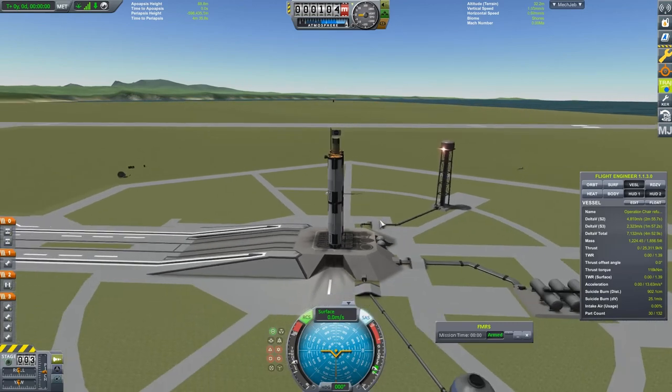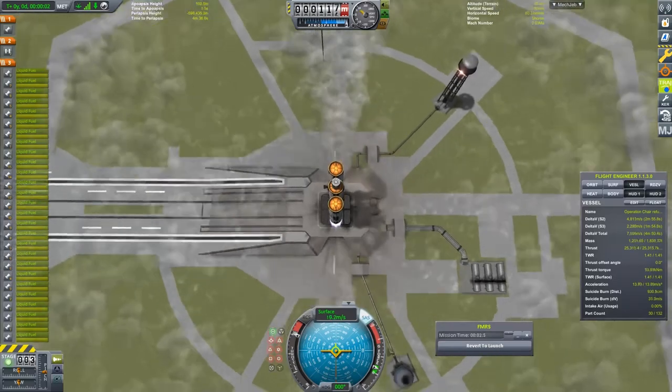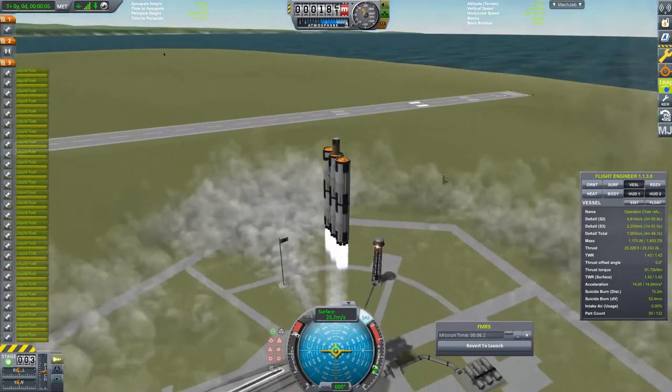So I built a refueler. As I didn't care much for the efficiency of the craft, I went the lazy route of just strapping a lot of boosters to it, and that seemed to work with minimal mishaps.